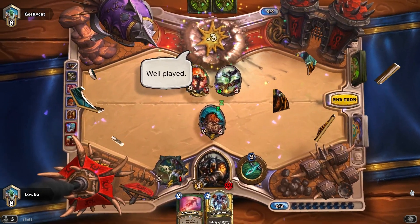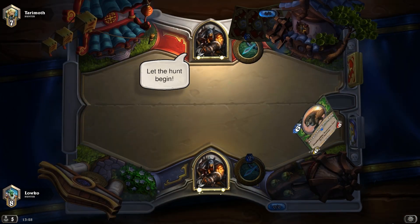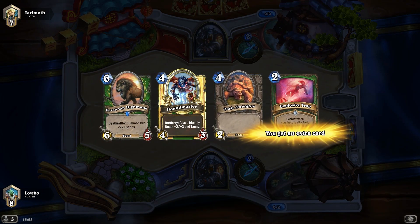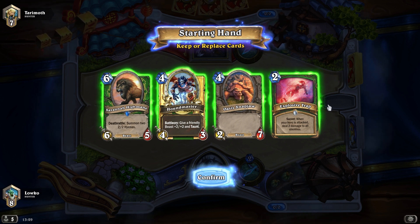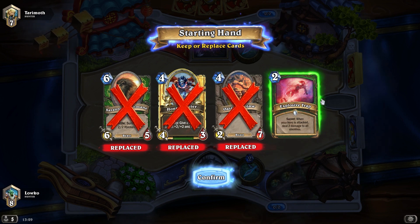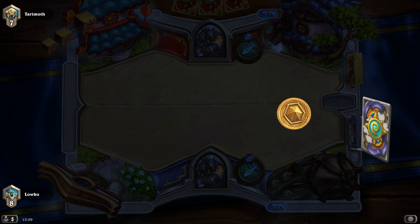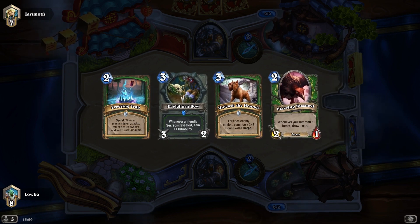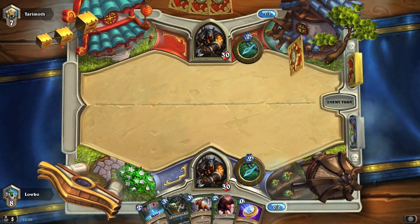Let's jump into another one — wow, looks like we got a hunter versus hunter, so there's a really big chance my opponent is playing the same deck. What do we keep? Oasis Snapjaw, Houndmaster is a very nice combo but we don't have any use for those cards. Explosive Trap — do we keep it? Not really, let's just get rid of all of these. That looks a bit nicer — obviously Unleash the Hounds plus Starving Buzzard combo is very strong.